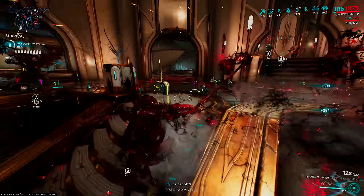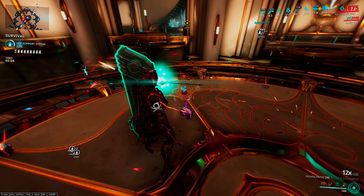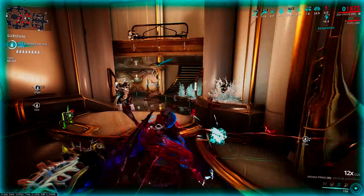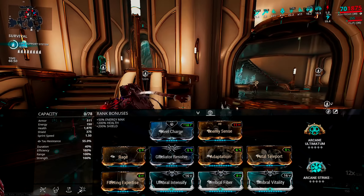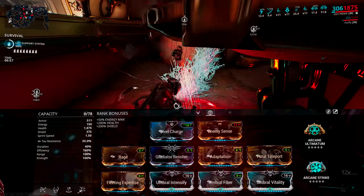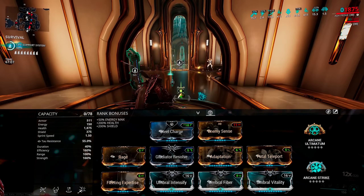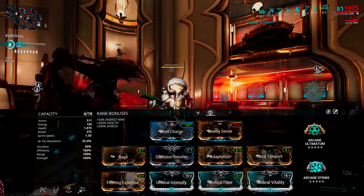We're going to be basing our build around Arcane Ultimatum, so let's take a quick look at the build before we launch into the playstyle. This build doesn't actually need an Umbral Forma — all of it can be achieved without it. The aura is Steel Charge, mostly for capacity since I use a lot of melee with him. In the exilus slot: Enemy Sense for the radar once my companion inevitably dies, and Handspring — an amazing mod for knockdown recovery — which gives real quality of life against the knockdown spam some missions have.